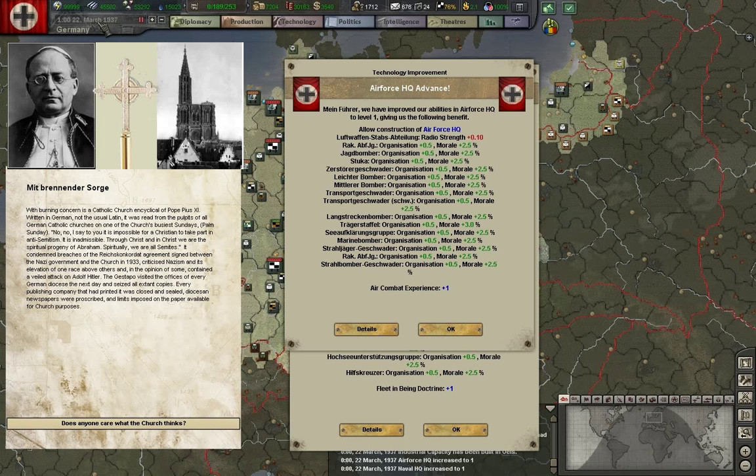With burning concern — the Pope's encyclical against the Nazi movement. After the war it became this myth that somehow the Catholic Church looked the other way or supported the Nazis. This is very untrue in actual fact. There were some Catholic collaborators, but most were very, very against the Nazis. Unfortunately for the game's purposes, this will increase our dissent and lose national unity.